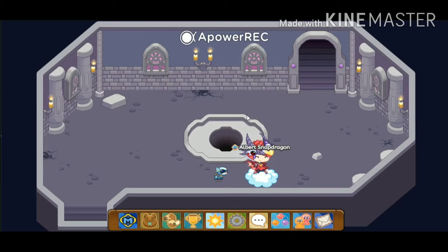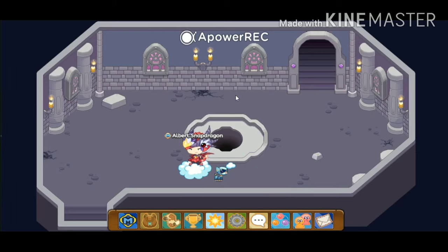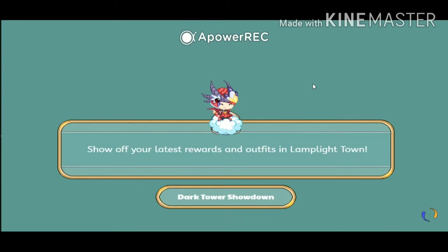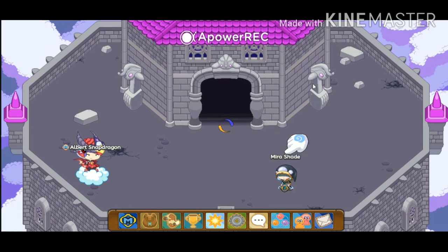Right now I'm in floor 99 and then you have to go upstairs. And then you enter the dark tower showdown. Now you have to click on Myra.